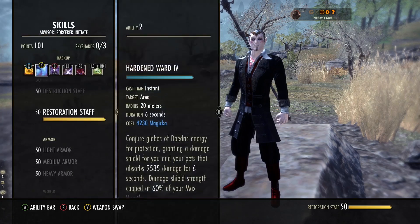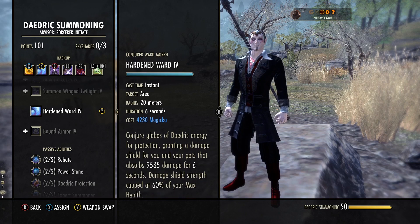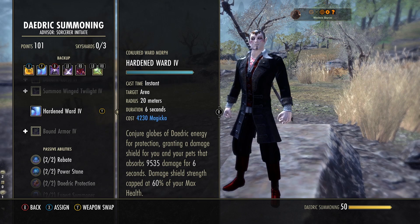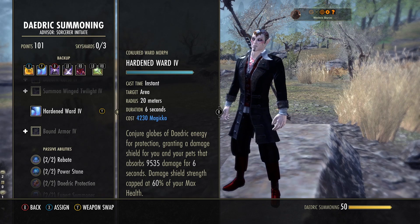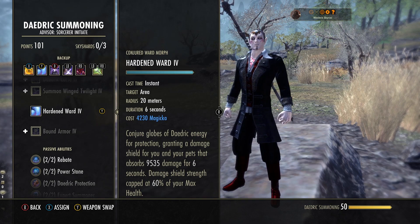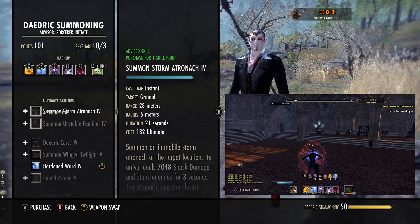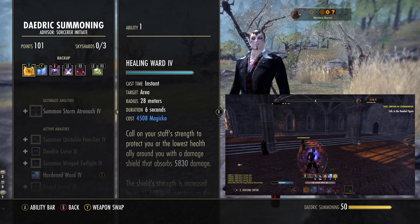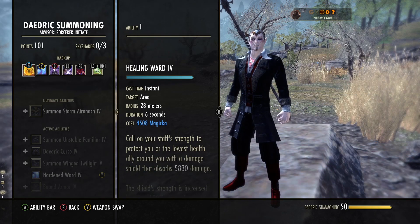Hardened Ward is in the Daedric Summoning skill line — the fourth ability you unlock. It starts off as Conjured Ward; morph it to Hardened Ward. The higher your health and magicka, the stronger this is going to be. It scales in strength off of max magicka, and it's capped in strength at max health. So the more health you have, the stronger the shield, if your magicka bar boosts it to that level. This is also going to be expensive, so don't spam it. But you can put on Hardened Ward and Healing Ward at the same time for a double shield and a heal.